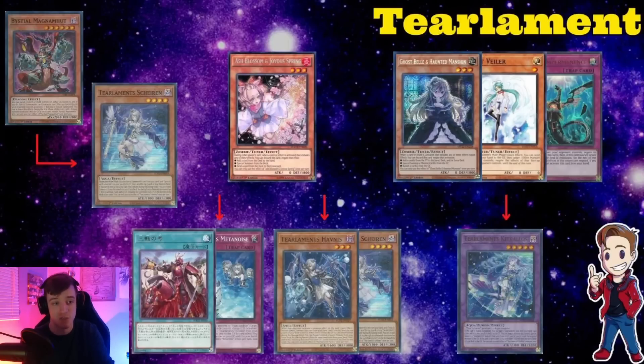If my opponent is trying to combo off, I'm usually saving Ash for Shiren, because that really stops your opponent from pitching a Kelbeck or an Agito and going off. If I'm going first I just Ash Hobnest, but in a grind game where you get Ash later, having it for Metanoise or Tasking is also very good. Imperm, Veilber, and Bell on Kakalas effect to summon a monster and get rid of Kit is really underrated — it prevents them from getting Merly and reaching multiple mills. Veilber or Imperm on Kakala is always a really solid interaction.